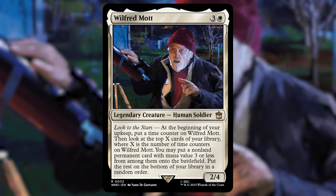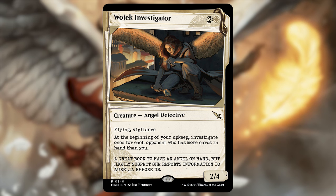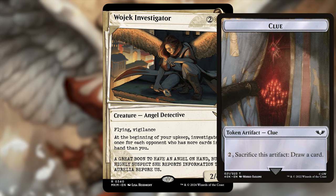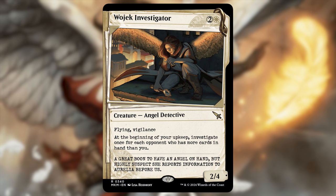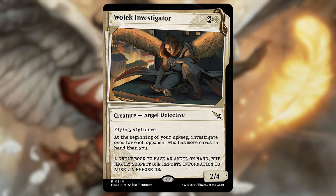It's basically card draw — you're getting something off the top of your library for free onto the battlefield. Next up, Wojek Investigator — two and a white for a 2/4 angel detective with flying and vigilance, straight out of the same set. At the beginning of your upkeep, investigate once for each opponent who has more cards in hand than you. I usually build budget; this one is currently $15 but it's pre-release pricing so I can't imagine it sticking at that price.